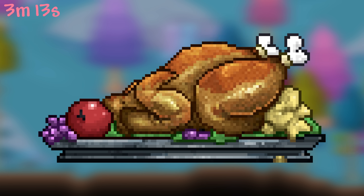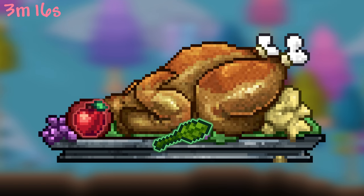The plate on which Turker the Ungrateful's body sits is decorated with lettuce, apples, grapes, and stuffing.